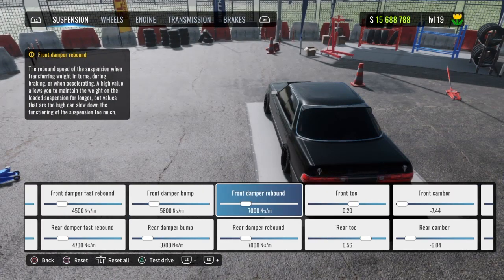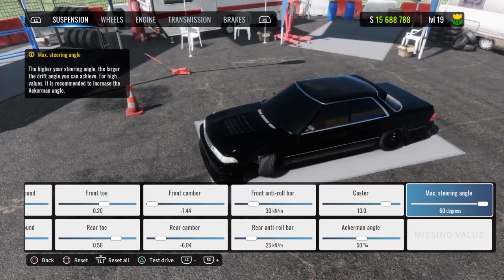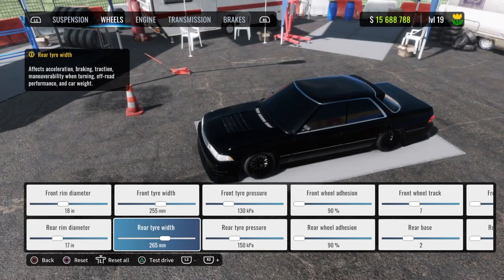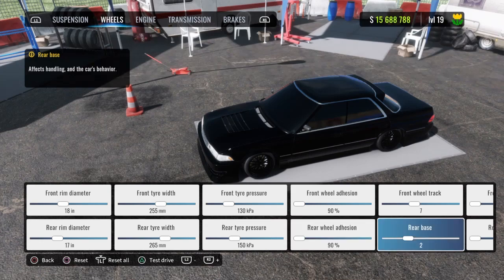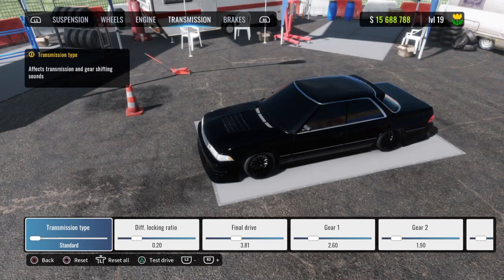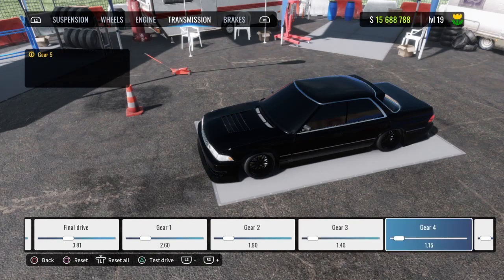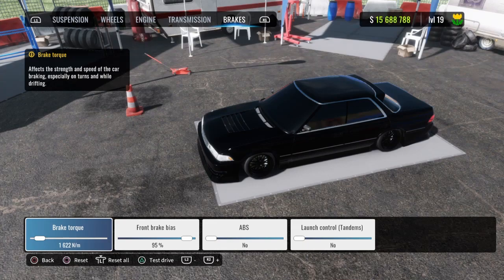There's the suspension right here, and the wheels. The engine you want to do max. There's the transmission and the brakes.